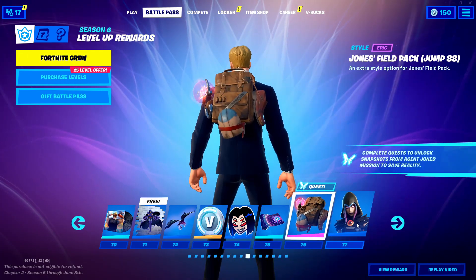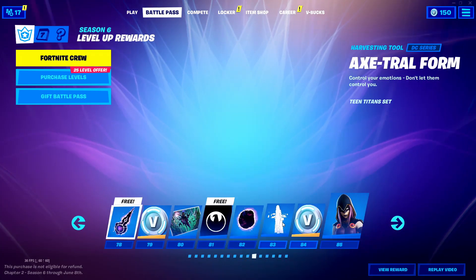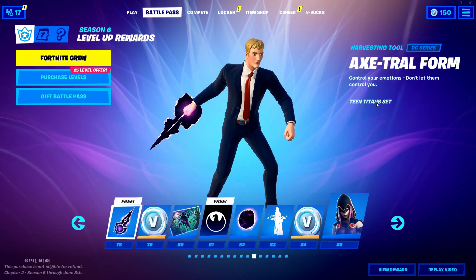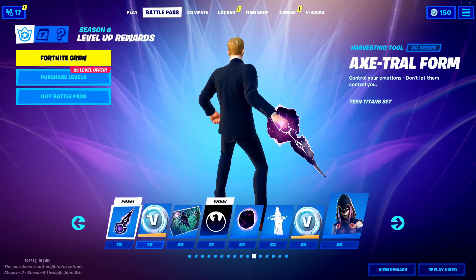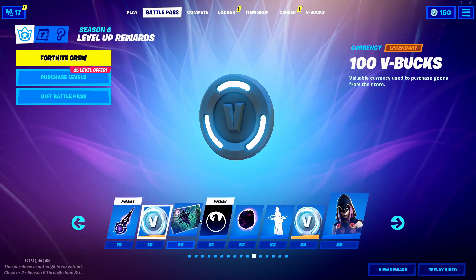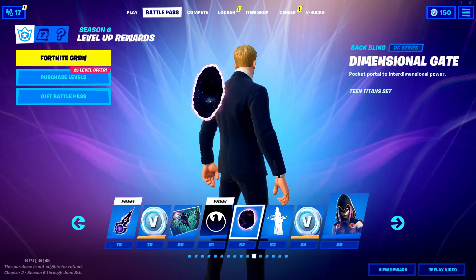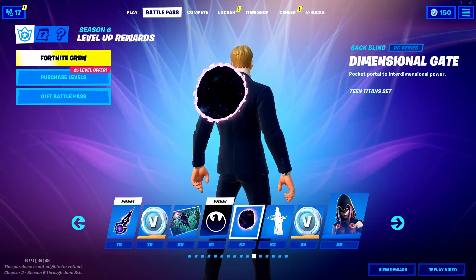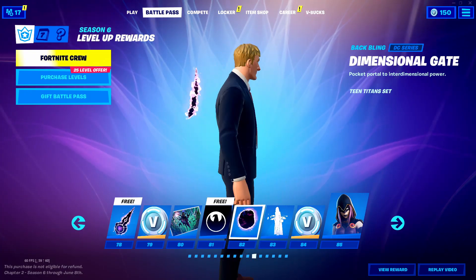76, we've got a little fill pack again. 77, Rebirth Raven. Axe Trowel Form — that's pretty cool, and it's free. So all you have to do is hit level 78 and you get this free pickaxe — sick pickaxe. 79, 100 V-Bucks. 82, Dimensional Gate — that's actually pretty cool. I like that one.